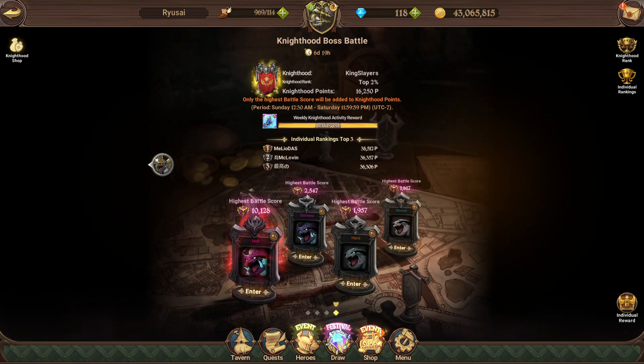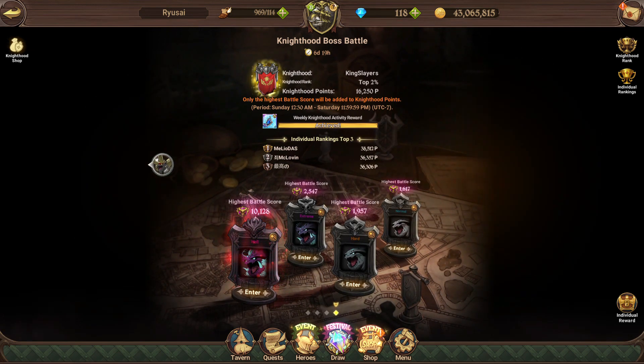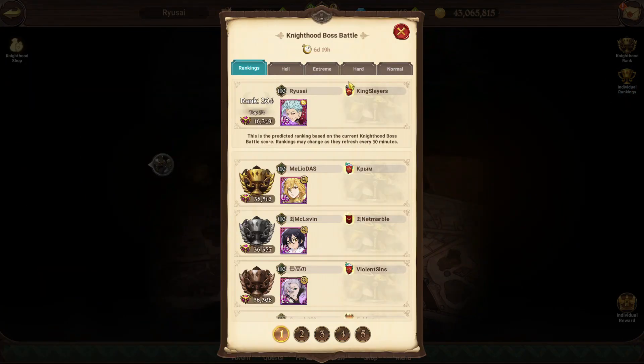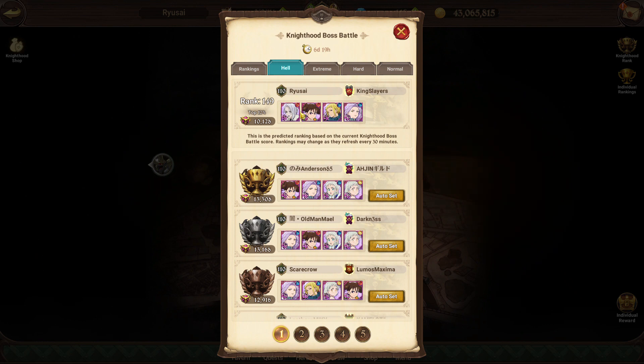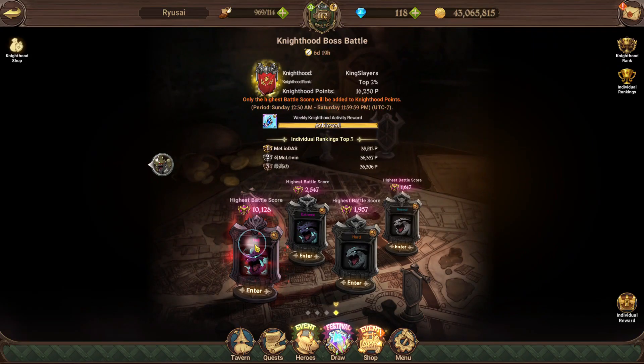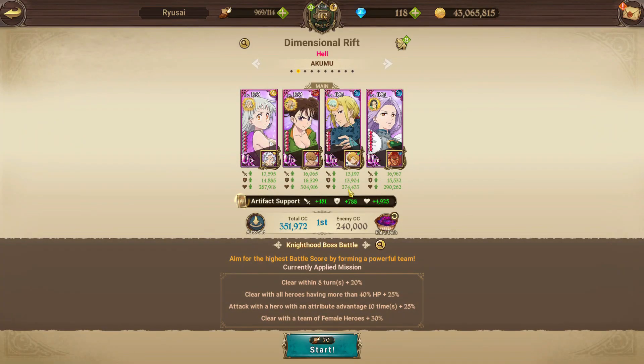Welcome back to the channel. Let's take a look at this week's knighthood boss kill. The teams everyone are using are pretty much the same. This was the team I used the first time, but don't try that team — it's a bit too difficult. Instead of Scari, just put Light Liz.